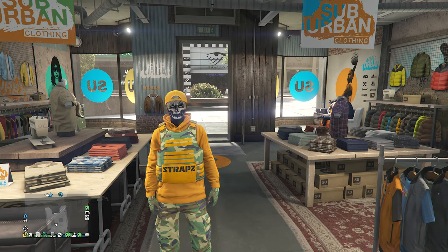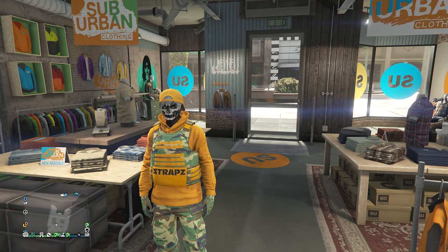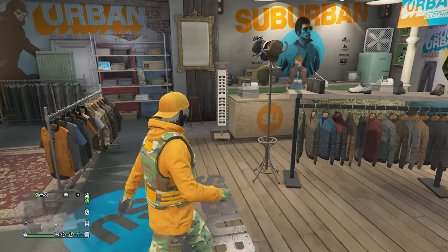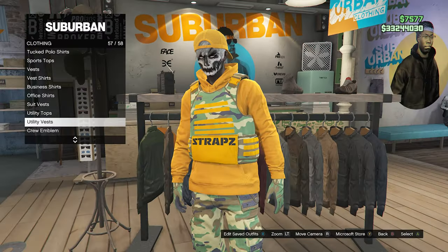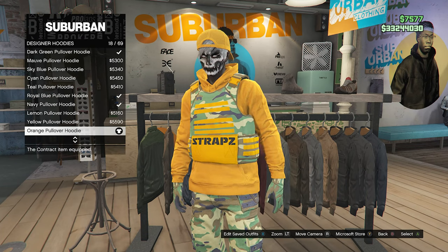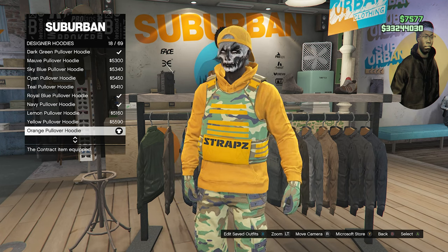What's up guys, it's Drax here. Today I'm going to show you guys the top four best easiest outfits to make for your male character. We're going to start with this outfit right here. Whenever you do make it to a clothing store, go over here to the top section, scroll down until you find designer hoodies, which will be on slot 39, and equip the orange pullover hoodie on slot 18.